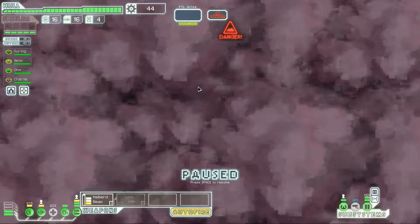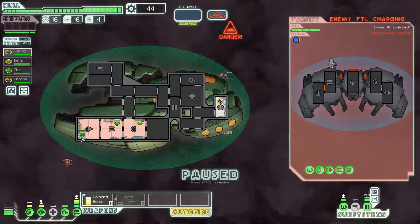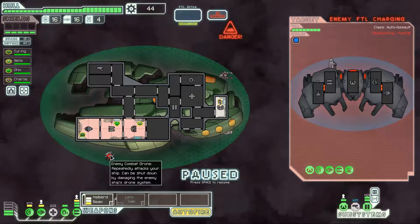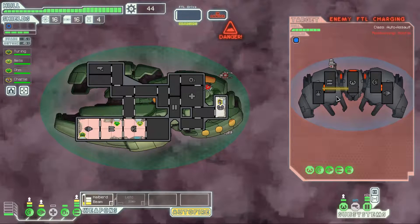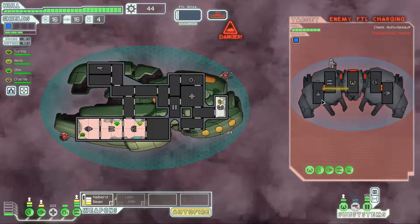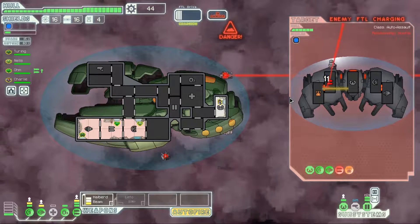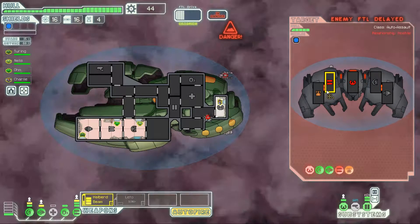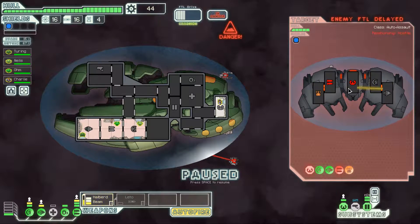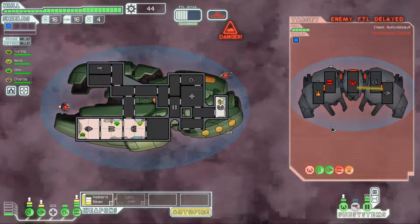We'll visit the next beacon — it is combat. I like getting into combat in these nebulas when I have the Zoltan ship, because if we run into a plasma storm we still have a ton of power and shields. The enemy combat drone will eat up our super shield. Hopefully we will be able to block one of the missile shots. We managed to take their missile launcher offline — their drone is still online but can't really hurt us. I'll continue firing on their ship.